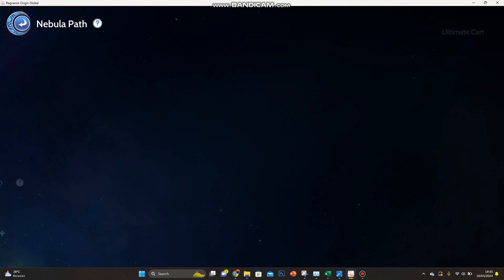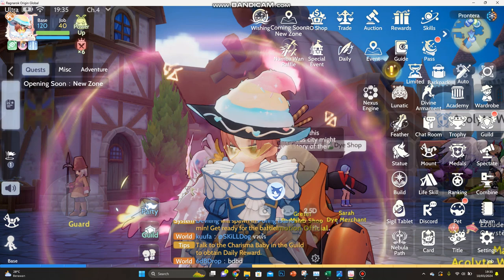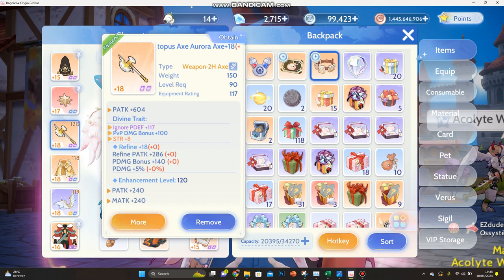For nebula, you can copy mine — this is my PvP nebula. It's mostly focused on defense, because my penetration and attack are already quite good. For my weapon, I use the Octopus Axe.